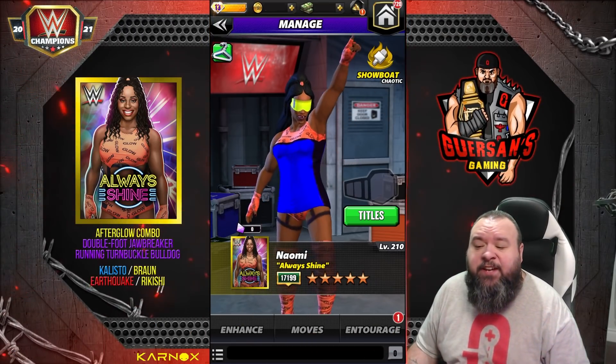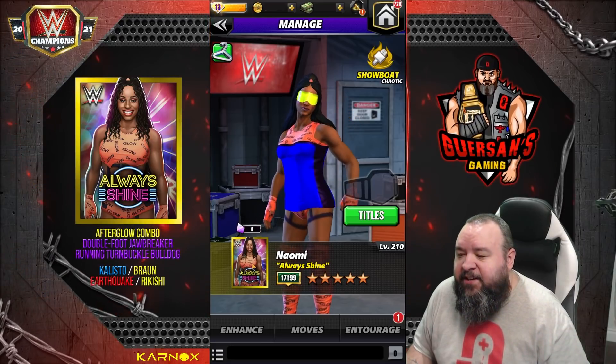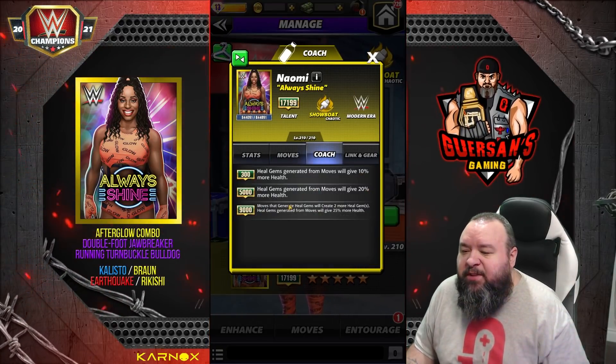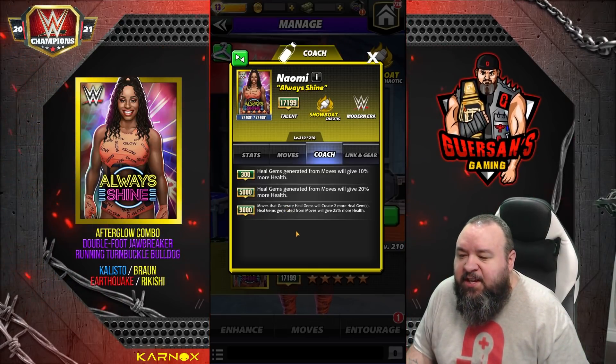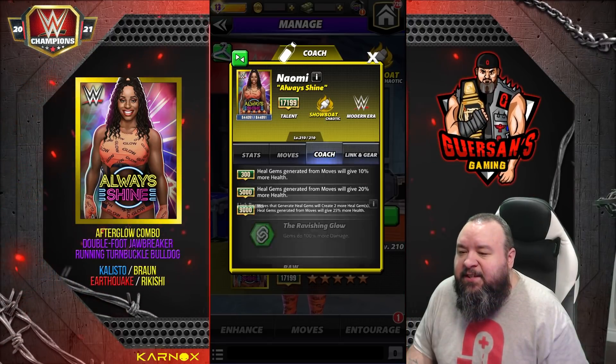Hello champions, we got a brand new character to preview — this time it is Naomi, Always Shine. Let's have a look at the card first. She's a Showboat Coach, ability at 9,000 is Move That Generate. Yield gems will create two more yield gems; yield gems generated from Move will give 25% more health links.